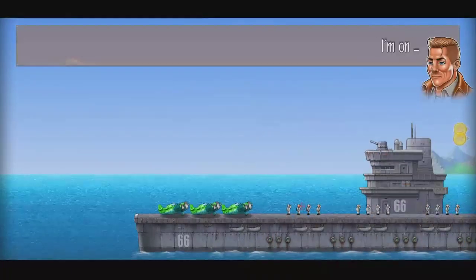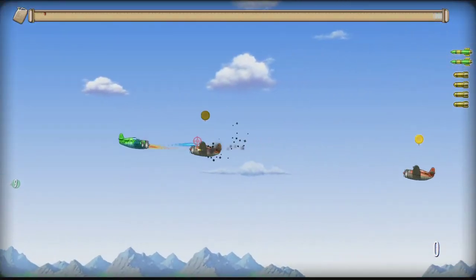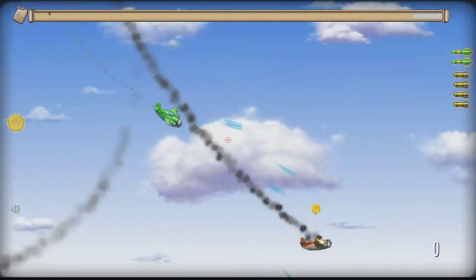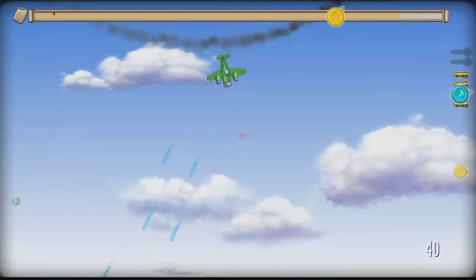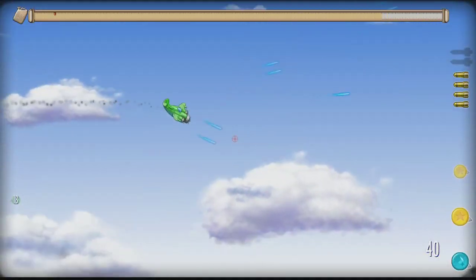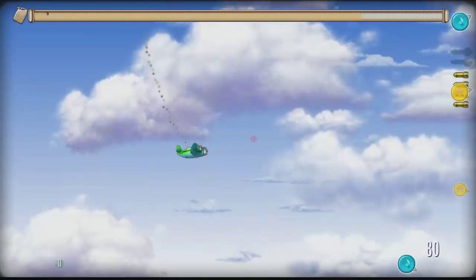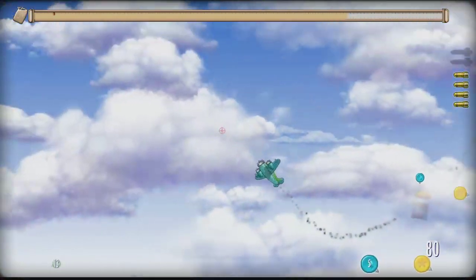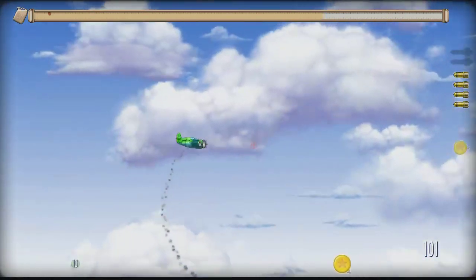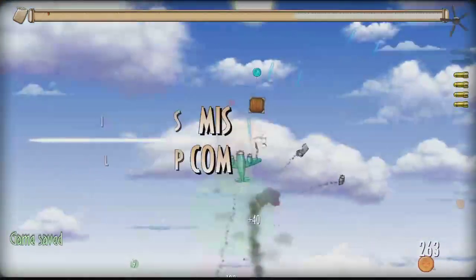Enemy planes incoming — don't let them get away. I like to get into a chase so I'm actually behind them. I'm assuming it's three to kill — it's usually three. Look at these clouds and the animation of the planes when they turn. Everything is just really well polished, I like it a lot. You can apparently get this on iOS as well. There we go — three.